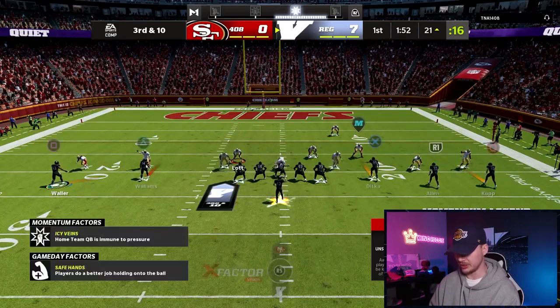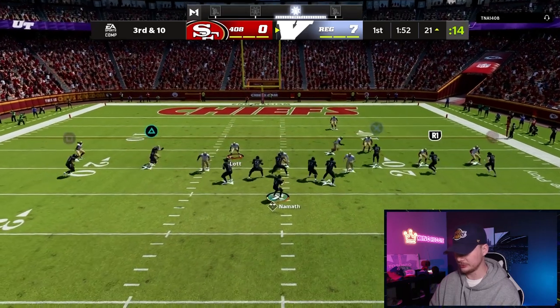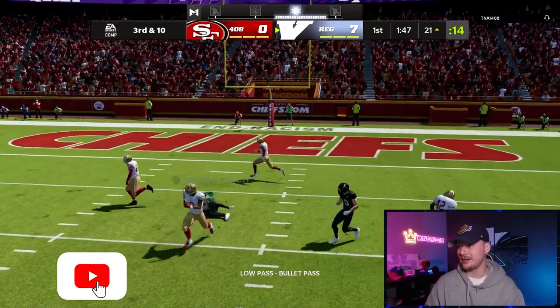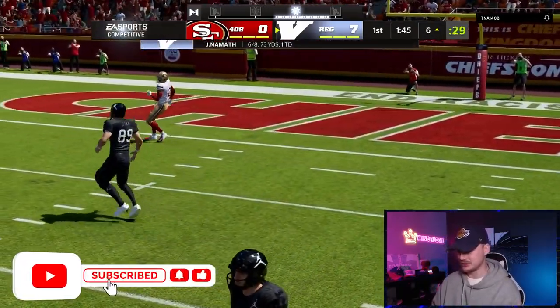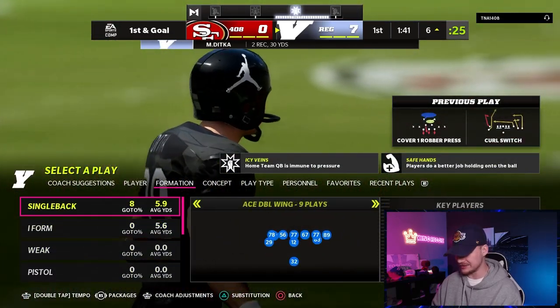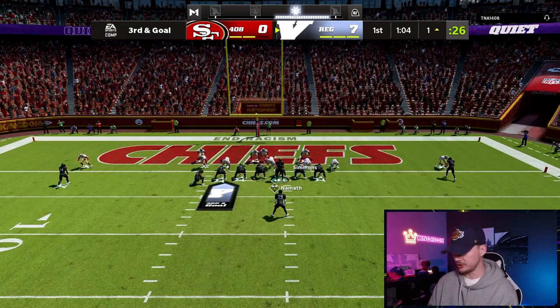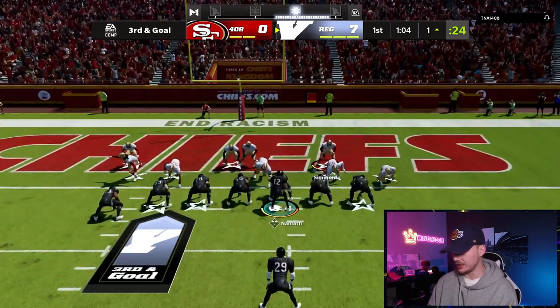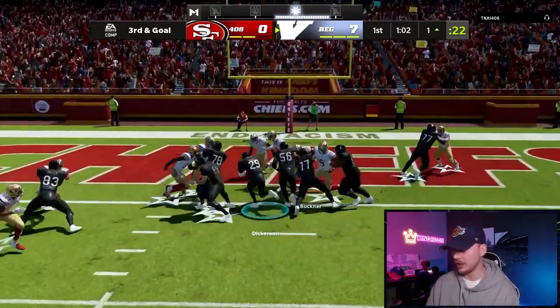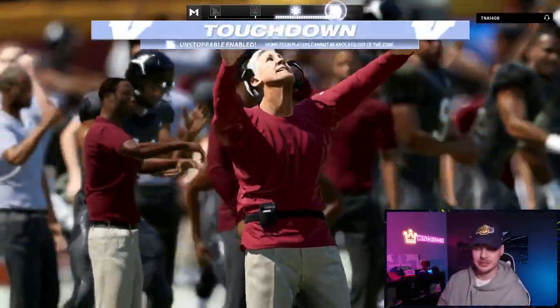We're switching up our play call a little bit here, looking for Ricky underneath — if not, right there to Ditka. Just fire in that low ball — absolutely shredding up that man coverage. We're going to go to a little bit heavier set, try to run this ball in — bring it right up the gut. And we are in with Dickerson, just like that, 14-zip. Let's get back out on D.